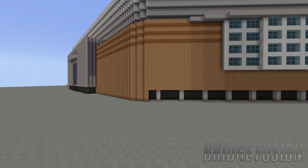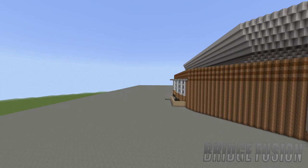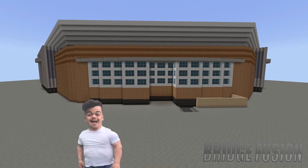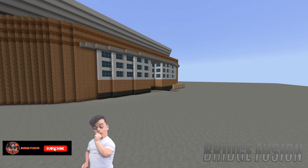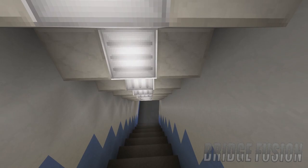Down here we do have the side of the arena with the windows coming out, and I believe under here would probably be like emergency exits or something like that. On the other side of the arena there would probably be more entrances and exits, and then we do have the back of the arena just right here, which is mainly going to be for the WWE superstars where they will get into the arena.